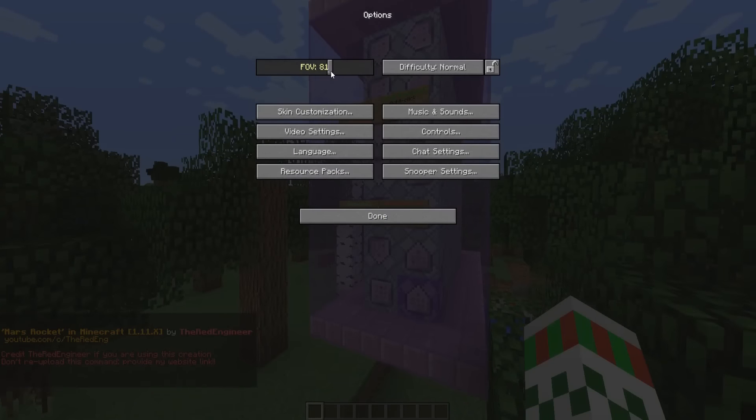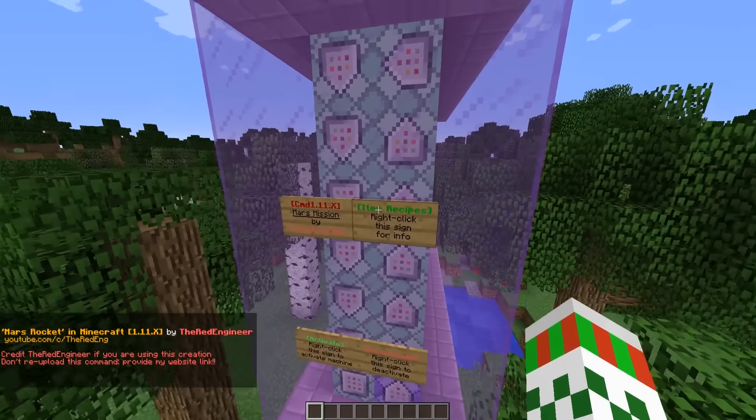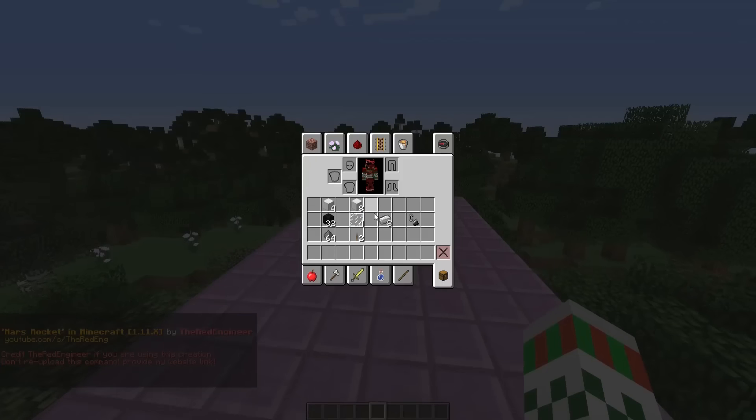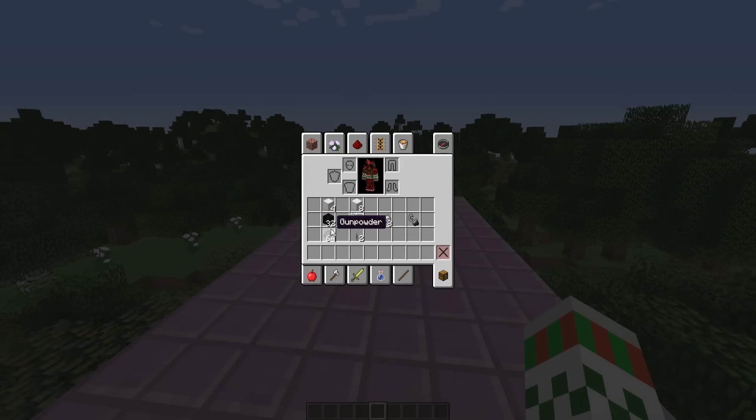You can activate or deactivate the machine by right-clicking the sign. By right-clicking that sign you can also get all the crafting recipes. Today's crafting recipe is pretty expensive — 12 iron blocks, half a stack of coal, and a full stack of gunpowder. It's something really expensive, but hey, we are crafting a rocket.